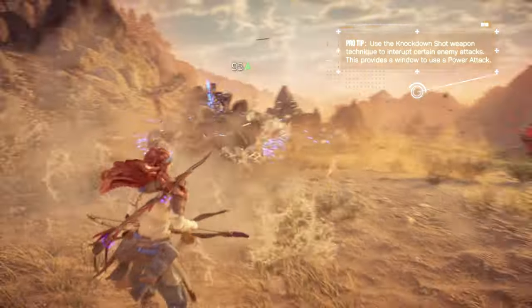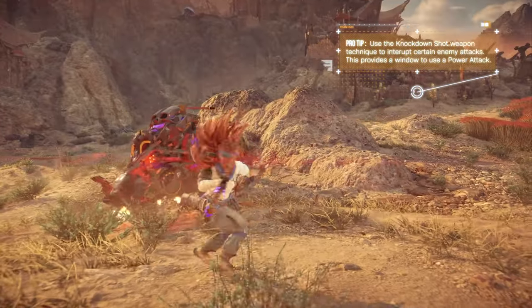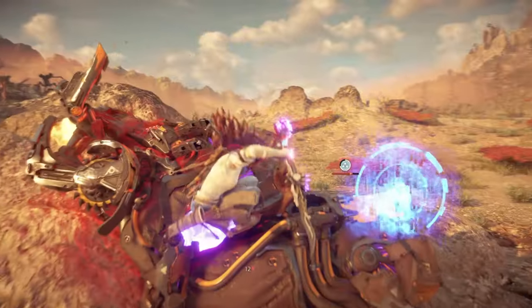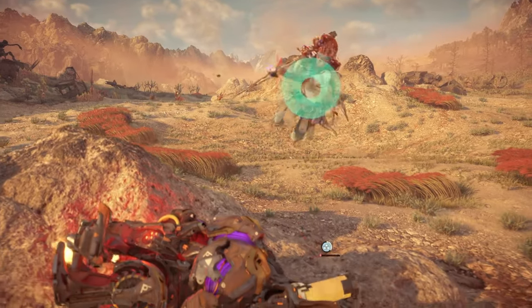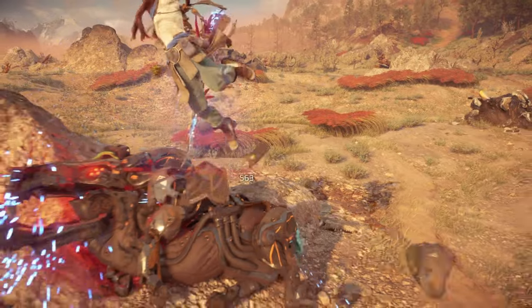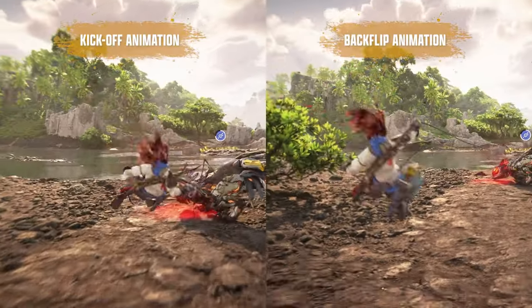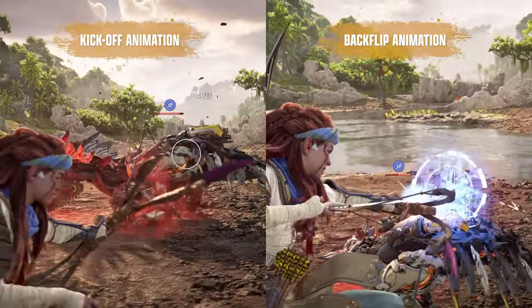For starters, the Grapplestrike's animation work is far more intricate. It boldly represents Aloy's skill as a warrior and how she's grown during the events of Forbidden West before reaching the Burning Shores. Plus, there are two unique attack animations, which will change depending on her position to the machine when the ability is executed — for example, whether she is close or far, or if she is above or below. These are purely aesthetic and don't come at any disadvantage to one another, which is great.